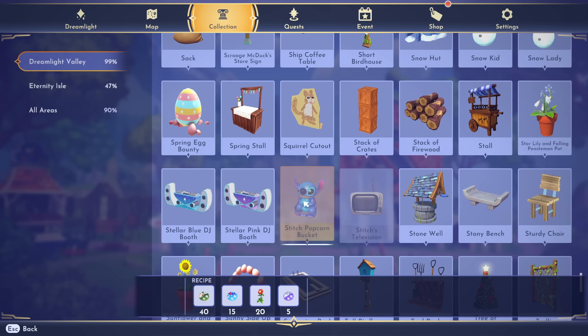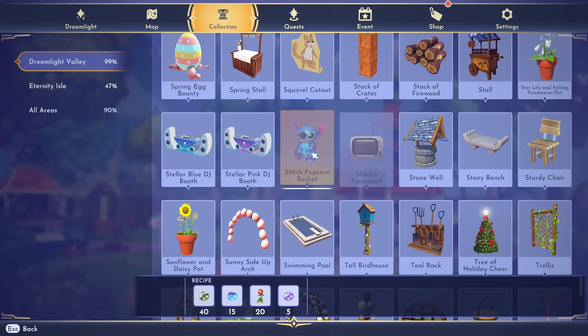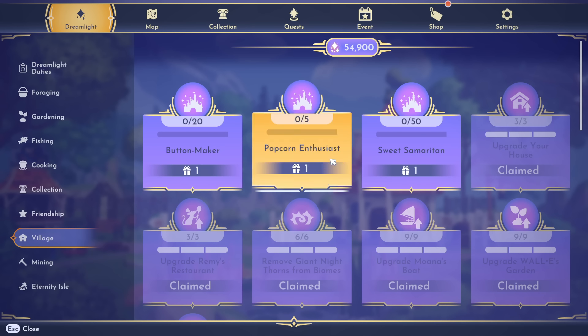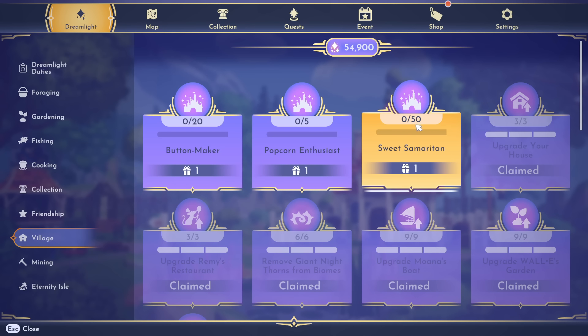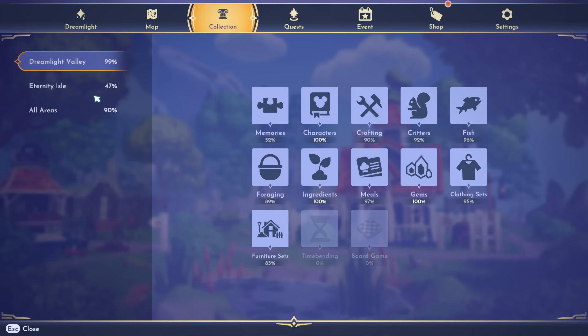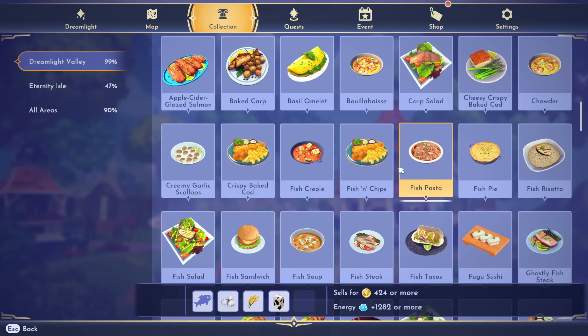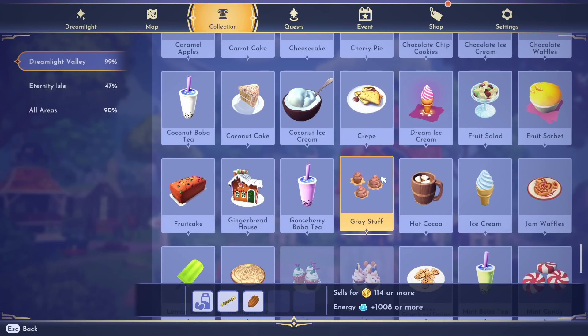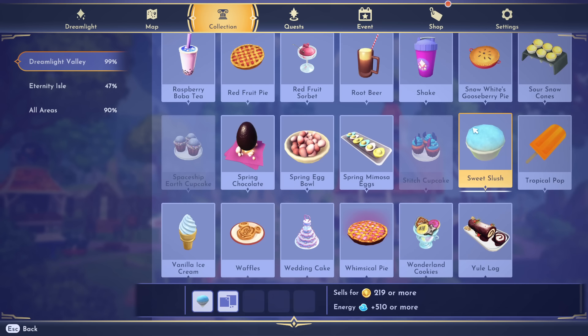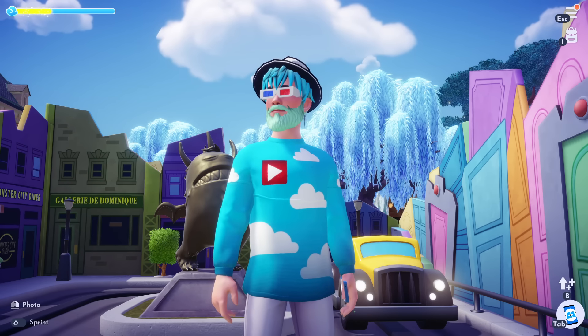There's the little Stitch popcorn bucket — keep an eye on that and on the channel, I'll be making guides on all of these. There are like five new cupcakes added to the game. If you go over to meals and scroll down, you'll see the new cupcake recipes — the mermaid cupcake, mini cupcake, Princess Aurora raspberry one, a Stitch one, and the spaceship cupcake. They look really, really good.